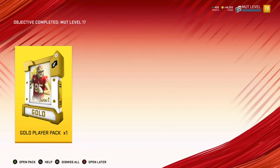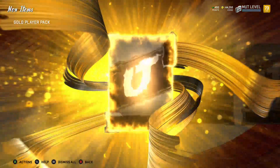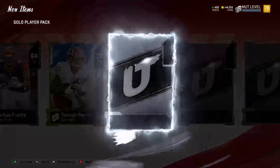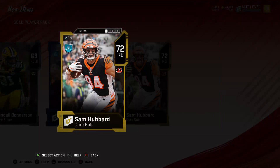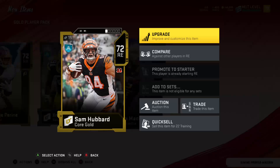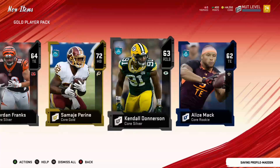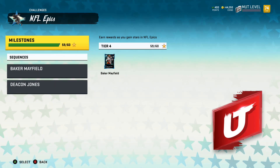So my level 17 — I got a gold player pack, let's get into it. Wouldn't mind an elite here. Here's a gold: 72 Samaje Perine — I'll take that... actually no, that's not better than what I got. Another gold: 72 Sam Hubbard — that might actually be something I'd use. Yeah, that's a useful card, I'll definitely take that.